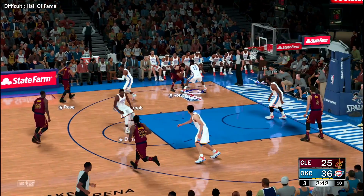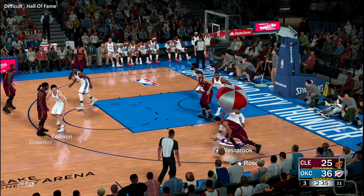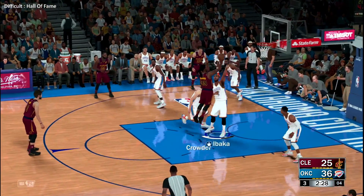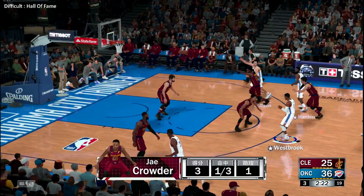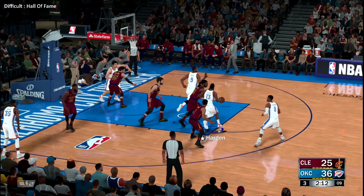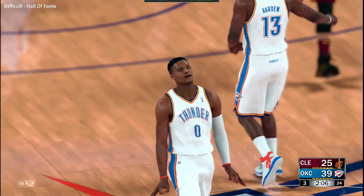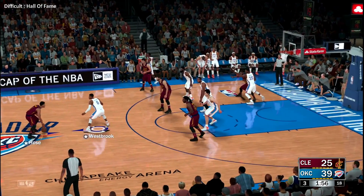On the wing Korver. LeBron kicks to Crowder — some nice passing by Cleveland. Coming out of the half you want to set the tone for the rest of the game, but going one for four is the wrong way to do it. Collison with a screen on Crowder. Harden dishes to Ibaka for three — Westbrook drills the three-pointer! Westbrook's got 13. You see the killer instinct — he's going for the death blow. They've got a monster lead that's taking on a life of its own.